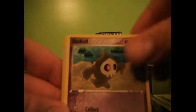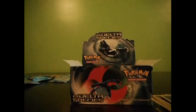Here we are — Lotad, Torchic, Cacnea, Duskull, Squirtle, Nuzleaf, Wartortle, Mawile Reverse, and a Double Rainbow Energy.